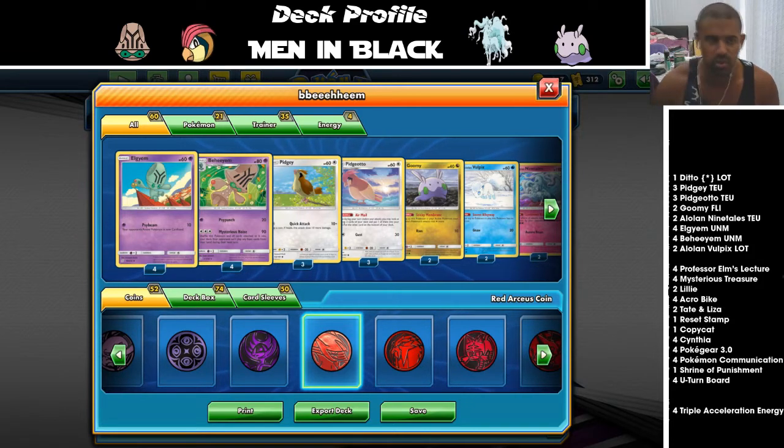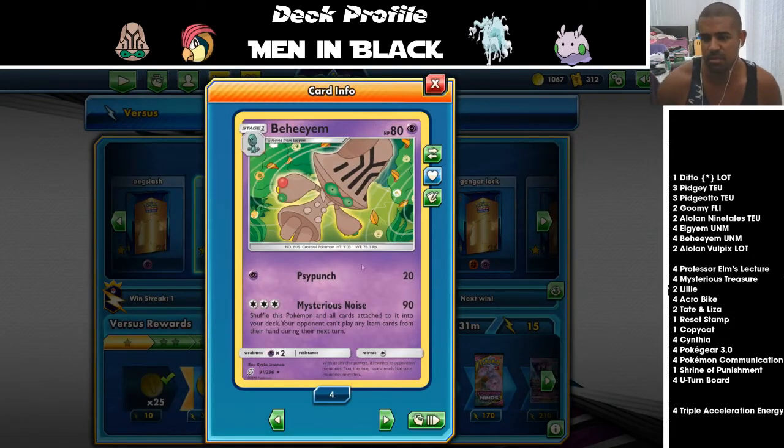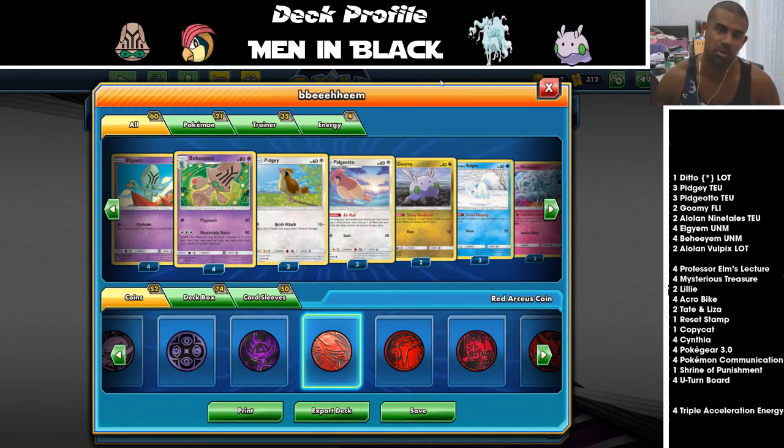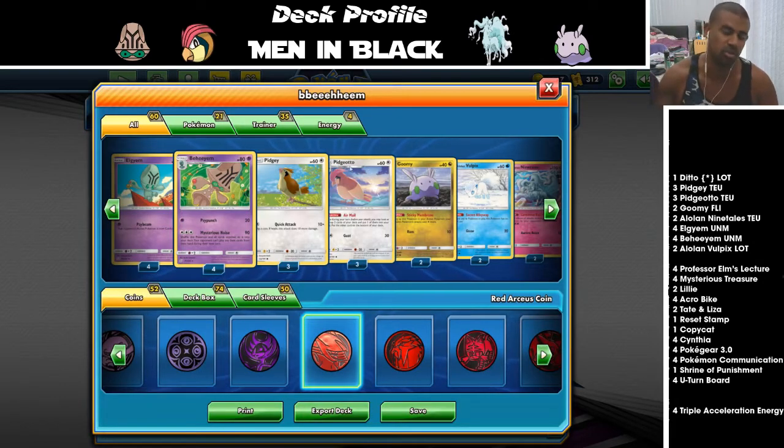We saw this at Worlds — Magnus Peters, I'd like to say — with this Behemoth who started 5-0 or 6-0. The main attack we're looking at is Mysterious Noise: free energy, 90 damage, shuffle this Pokemon and all energy attached to it back into the deck, and your opponent can't play any items. It's like a more demanding Quaking Punch — you can't just attach a DCE and go. The big hurdle is you shuffle yourself back in, so you always have to find a Behemoth, Eldegoss, and the energy. The damage is 90, which isn't too high, but if it two-shot, it'd probably be too good.